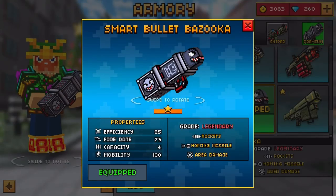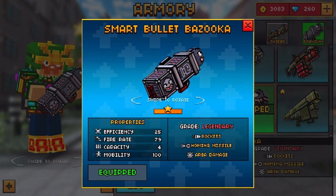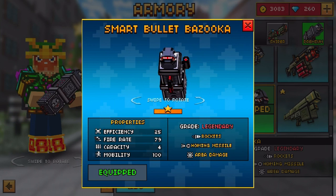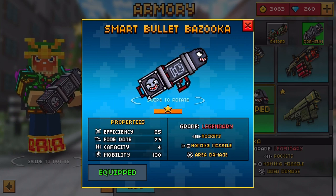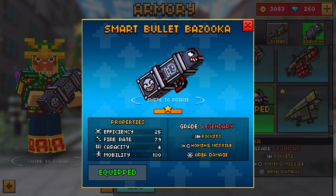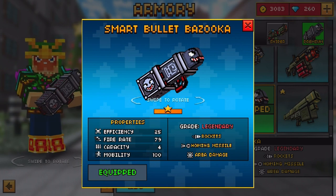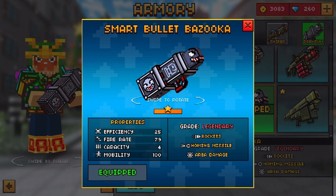Going into the Armory section and looking at the design of the Smart Bullet Bazooka, we can see that there is a strong resemblance between this weapon and the bullet bills of the Mario series. That's how Really Soft got the design — they designed this off of the bullet bills in Mario, which is very cool because I love the Mario series, and having something Mario-related in Pixel Gun 3D is really neat.